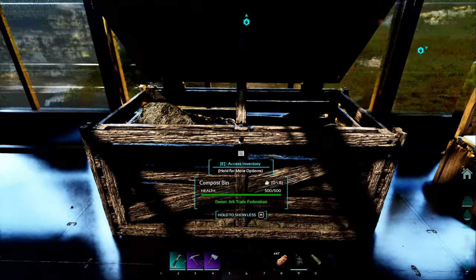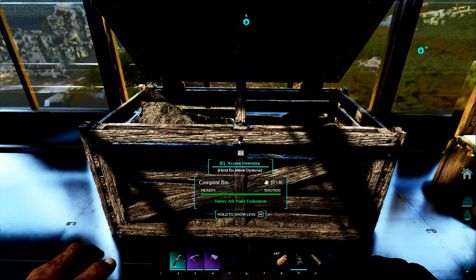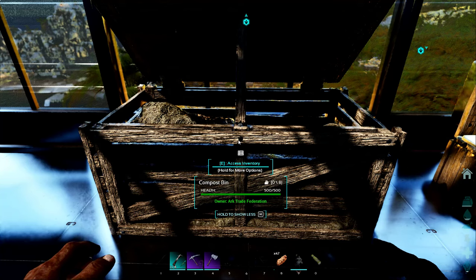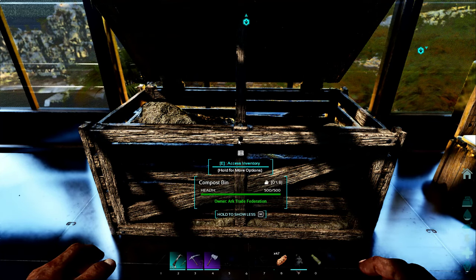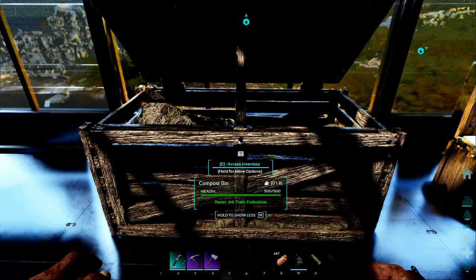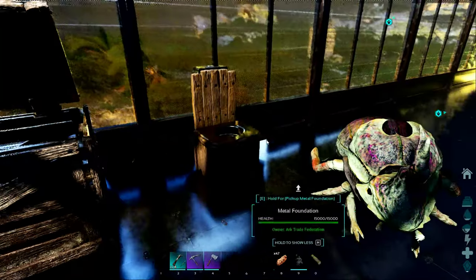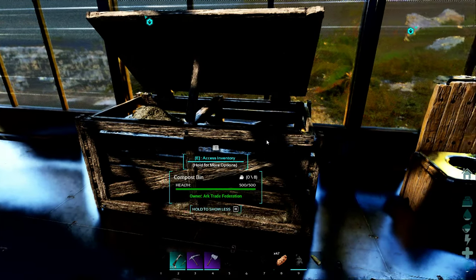For the compost bin, it's going to take about 50 minutes to an hour to get fertilizer. You need three poop — doesn't matter the size — and 50 thatch, and that will make one fertilizer for you. Very slow method given the item cap for the storage box, and only being able to hold eight items kind of sucks.